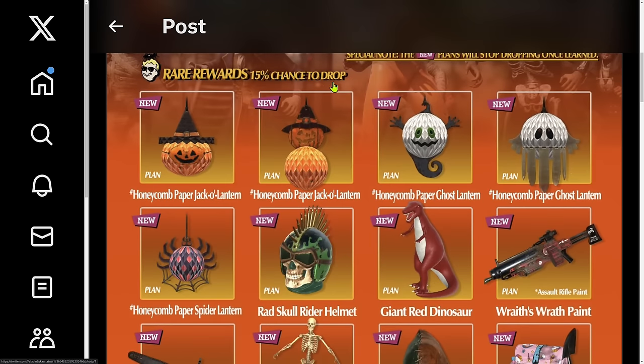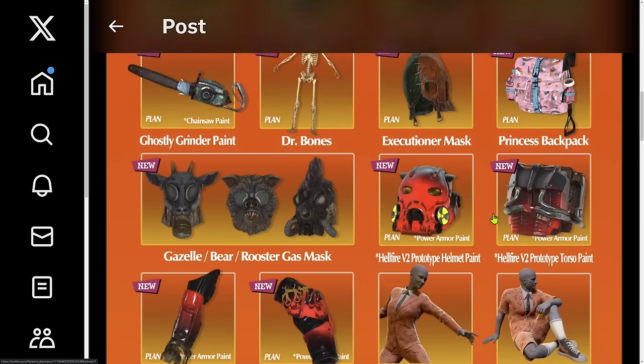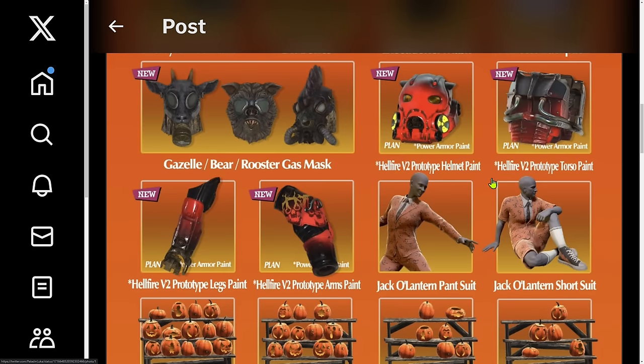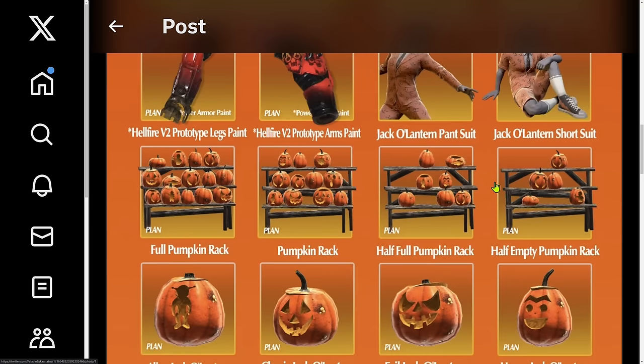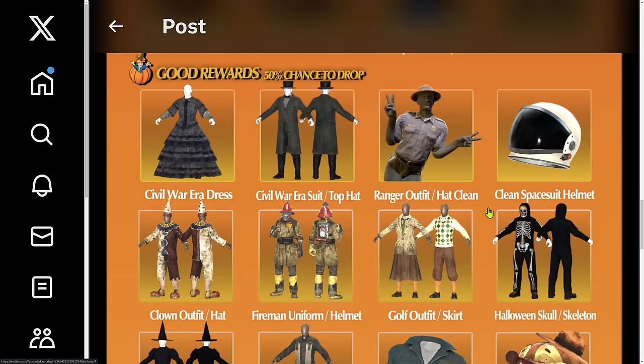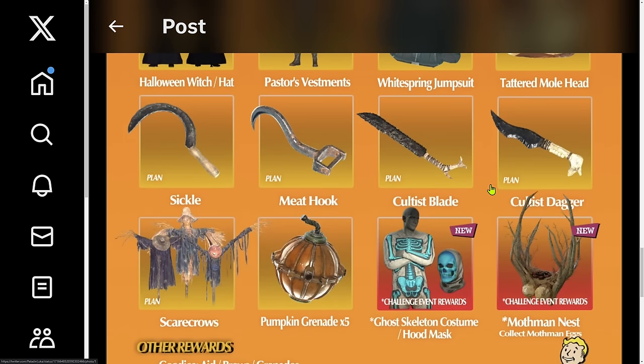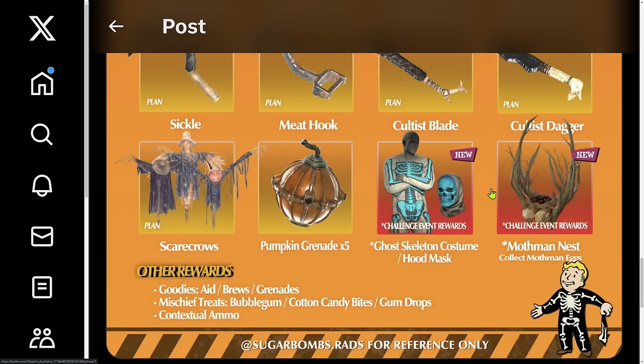Red rewards have a 15% chance to drop. You can see honeycomb pepper, draculantar, all the other stuff — giant red dinosaur and more. You can always return to those plans and check them out. I will leave the link in the pinned comment and description. Some of those plans are old, they've been available before. Then you have the good rewards.